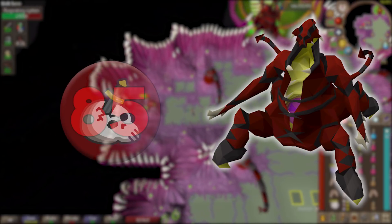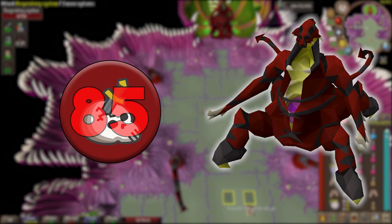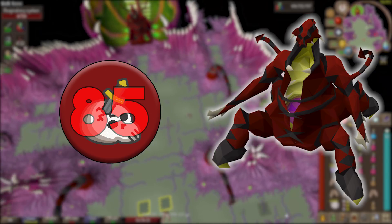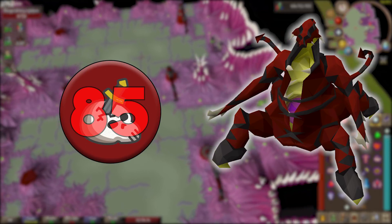The Abyssal Sire is a slayer boss — it can only be killed while you are on a slayer task assigned from one of the slayer masters scattered throughout RuneScape. There are two ways to reach it. The first is just north of Edgeville through the Zamorak mage who teleports you to the Abyss, but the problem is it will put a skull on you, and you don't want to be fighting the Abyssal Sire while skulled.